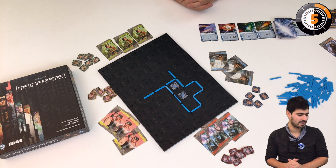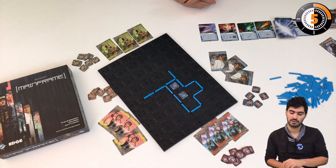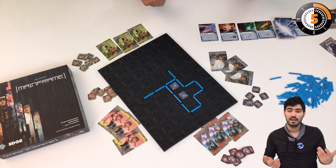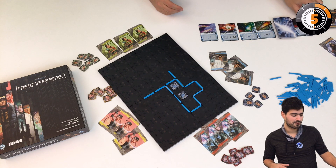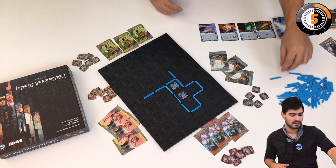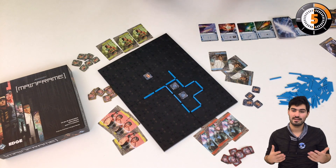The second thing I can do is place an access point on a free area of the board. To do so, I discard the first program of the stack and then place an access point somewhere. And that's it, that's done.